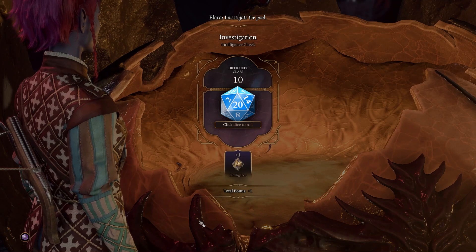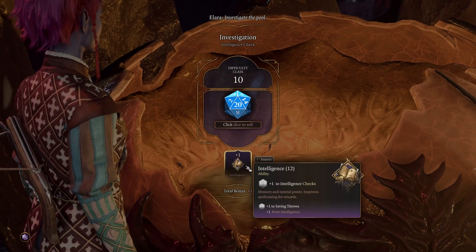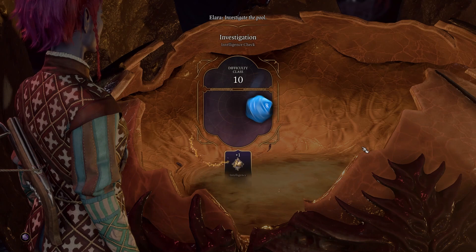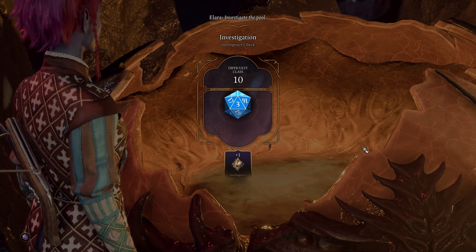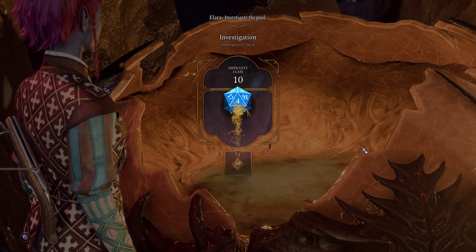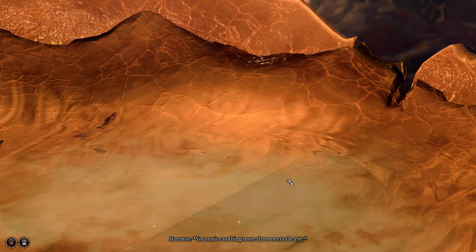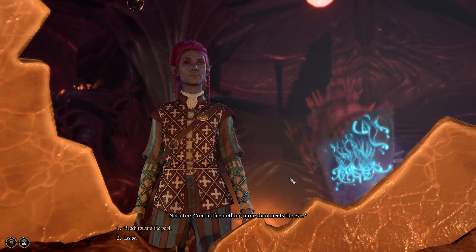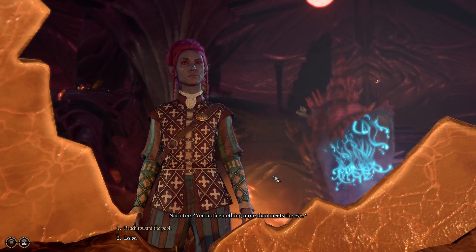Let's investigate the pool. And my first check — my first dice roll. Let's do it. And we failed. Great. Good start. You notice nothing more than meets the eye. No, I didn't notice anything because I failed. I failed the first dice check.